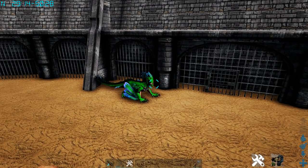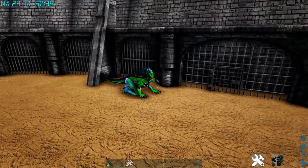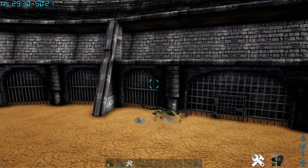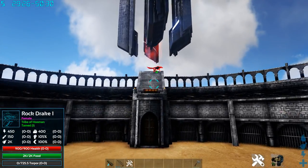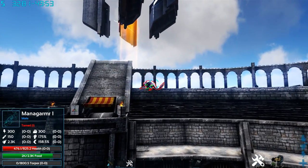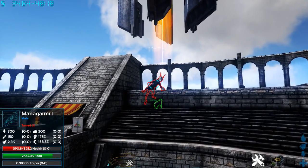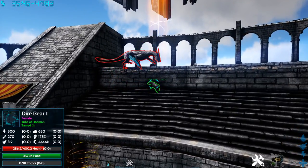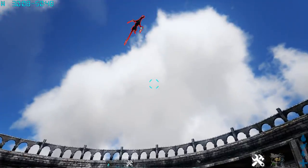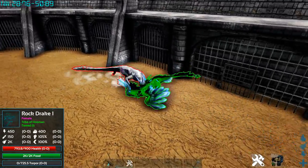We're now here in the arena for a good old-fashioned 1v1 to finish the video and see who is stronger in combat. They're both level 1 with base stats and no saddle. The Rock Drake went invisible — he's attacking the wrong stuff so I'm going to have to restart this. Now you see what I mean by the Managama having a large aggro range. Okay, they're actually fighting now — the Managama got a dash in and they both got a primary hit in.